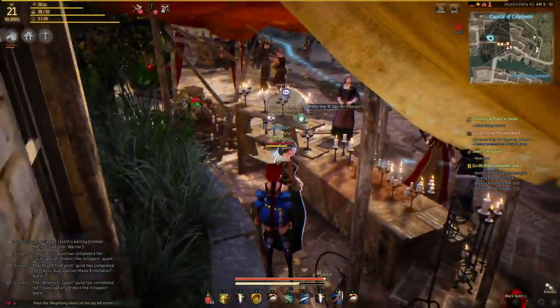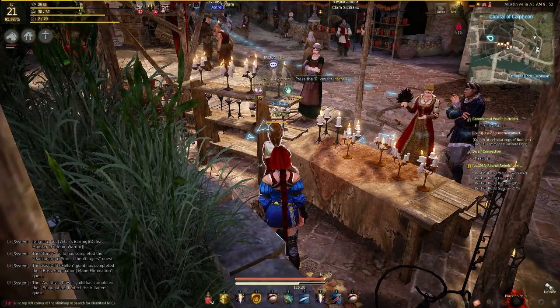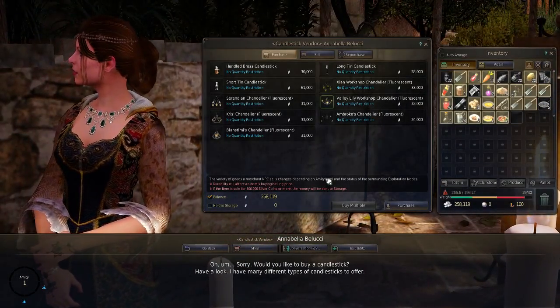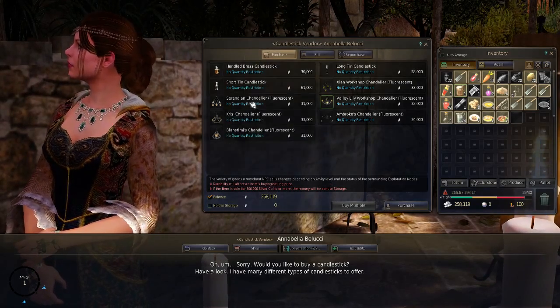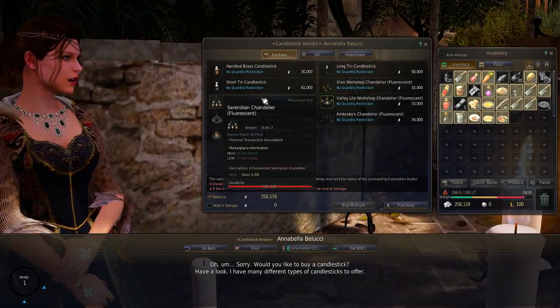I'm standing in front of her because it seems I cannot talk to her from the other side. So just talk with her and let's buy one of the chandeliers or a candlestick. Here you can see them — you can buy them all here. Let's have a look at which one I like.